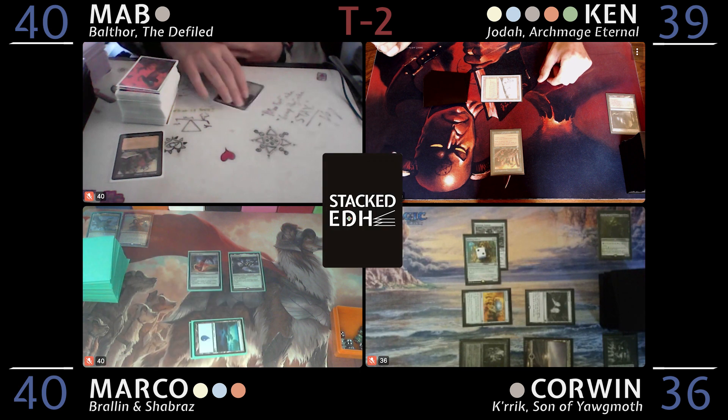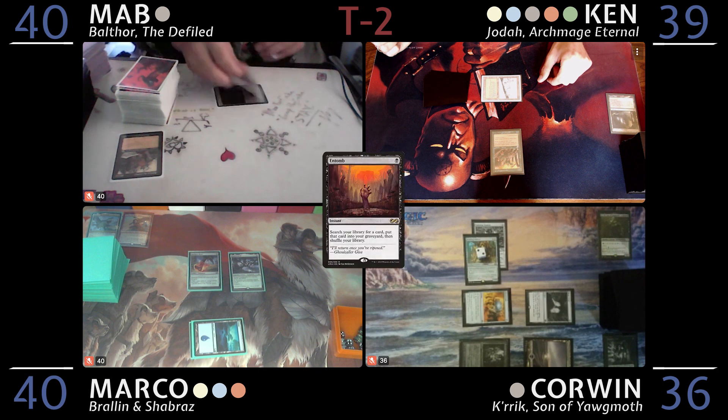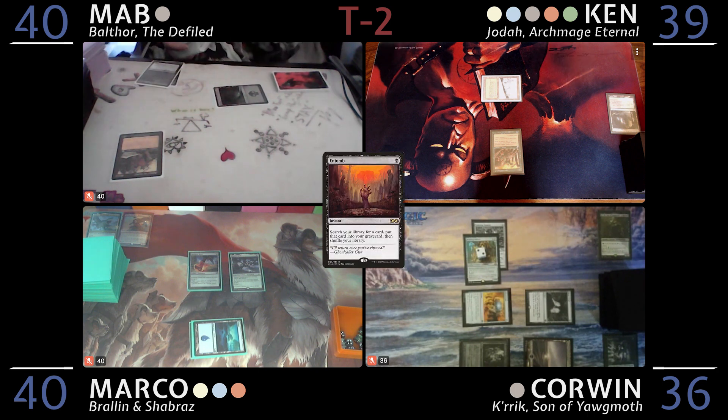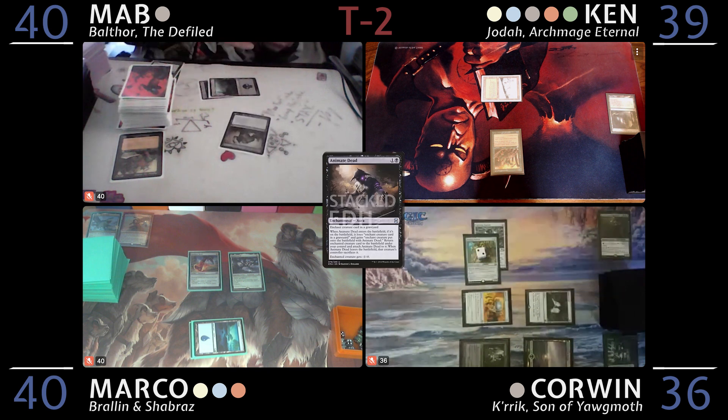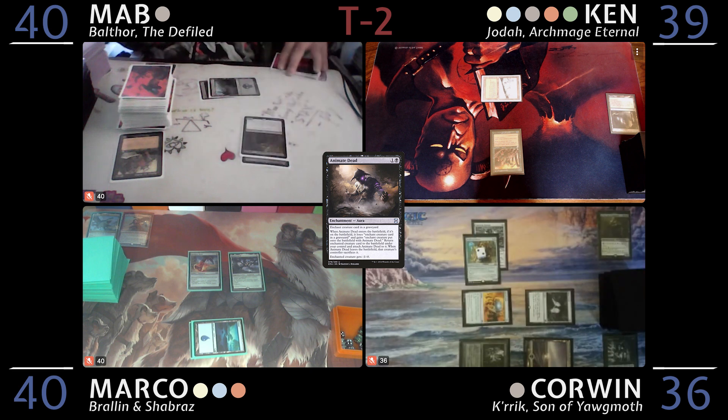At your end step I'm going to tap one and Entomb — Crick into my graveyard. I got a Crick before the Crick deck! Untap, draw, play a land. Tap two — Animate Dead. Nice.